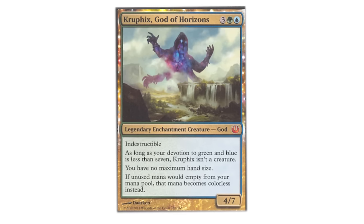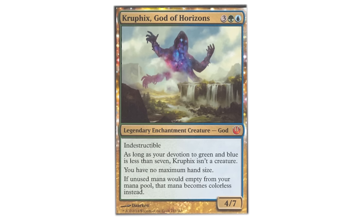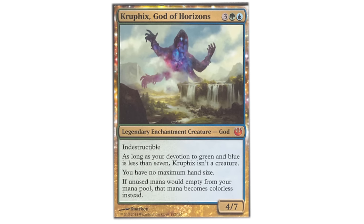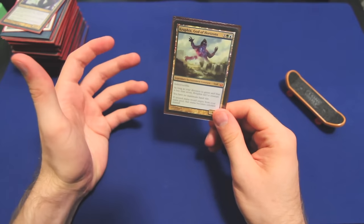That last ability allows Kruphix to play a very strong draw-go style game where our turns are very short generally. We untap, draw, pass turn, and our opponents are scared to do anything too dynamic for fear that we might counter it. And if we don't wind up countering anything, then we simply bank the mana and have that mana to spend on our turn on some huge spell.